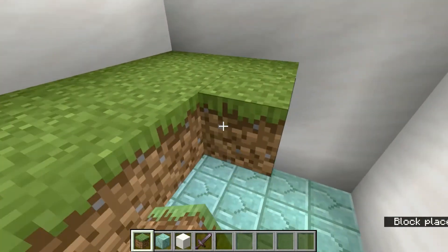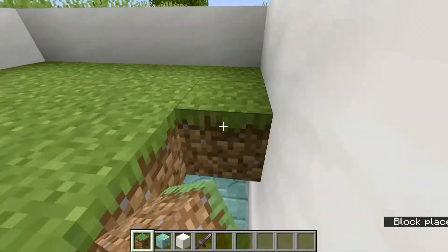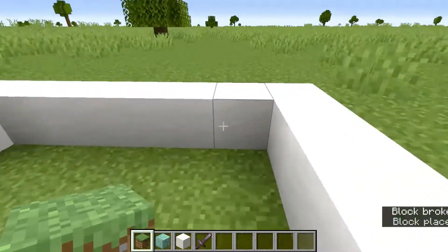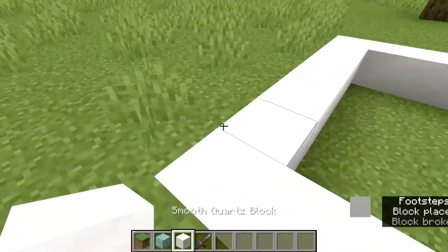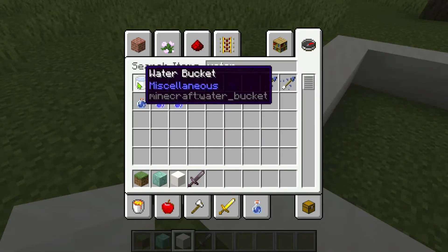Next thing you want to do is build a grass layer — a layer of blocks on top of the swimming pool — and you have to make sure there's a block over there so it ends up looking like this. Then you need to get a water bucket.